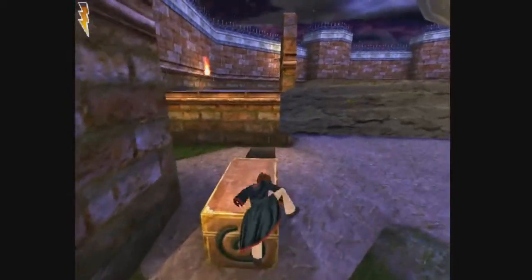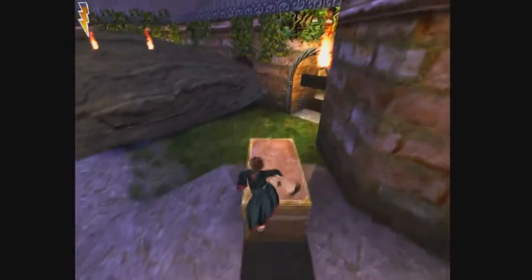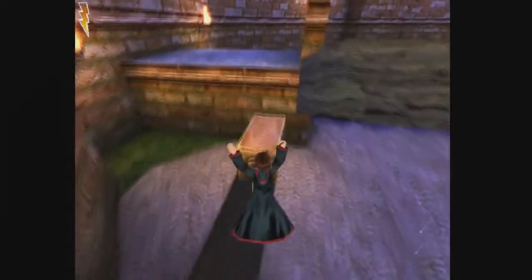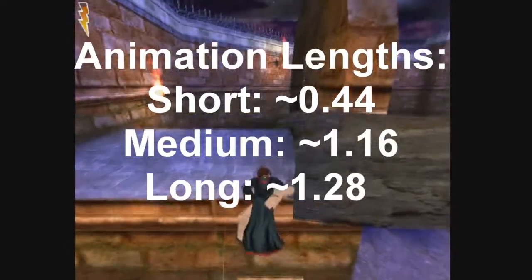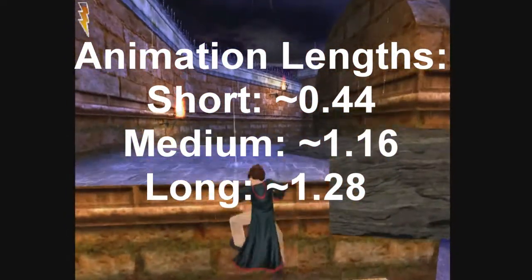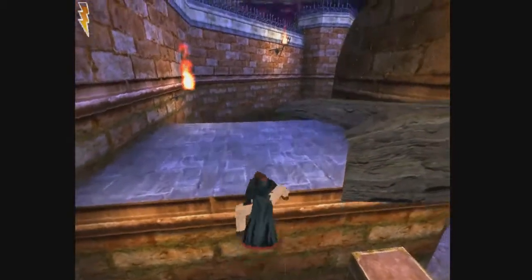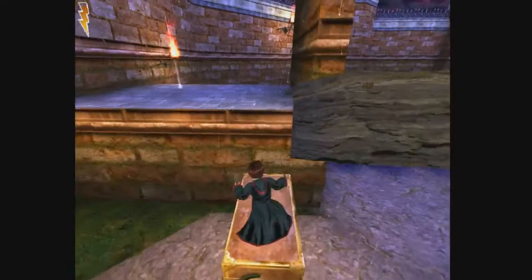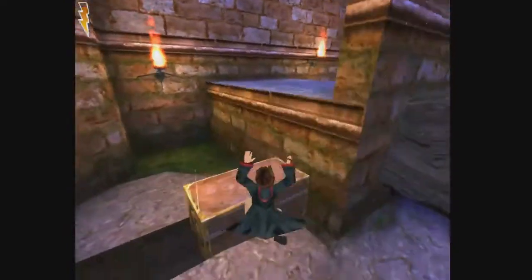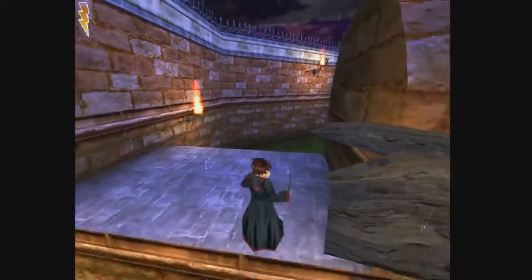I'm going to be showing you the different ledge grabs that are available to you within the game - there are three. There's the short ledge grab, the medium ledge grab that is being showcased now, and the long ledge grab. As they get progressively longer - short, medium, long - the amount of time that the animation lasts will increase. So you will have more time to be able to perform brightness boosts on a longer ledge grab in comparison to a shorter one.